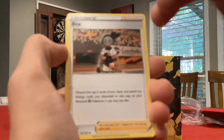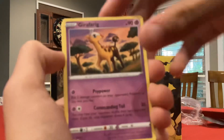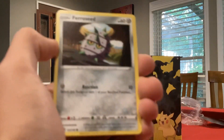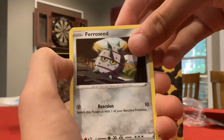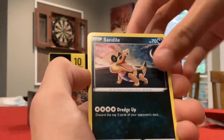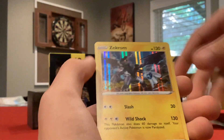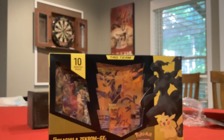Energy, Trainer, Girafarig, Moo Moo Milk, Shuppet, Ferroseed, Joltik, Sandile, Shuckle, and a Zekrom Hollow. Okay, it's not the best tin hit-wise, but pack-wise, like Sword and Shield Base — that's hard to find.